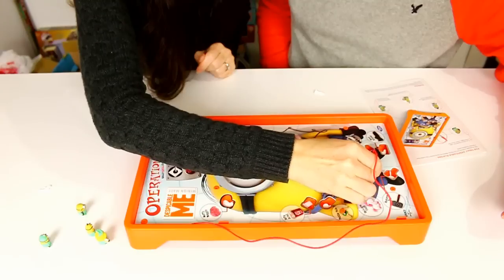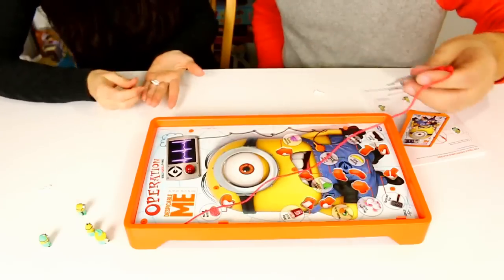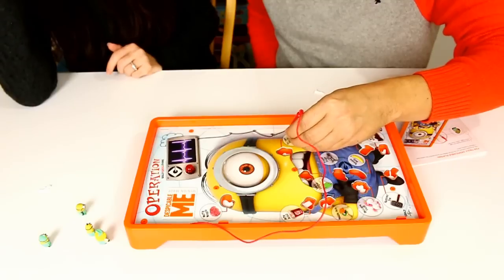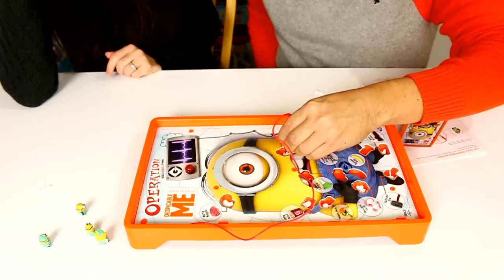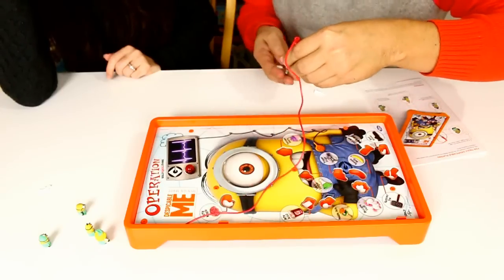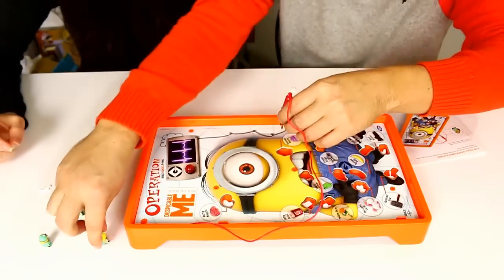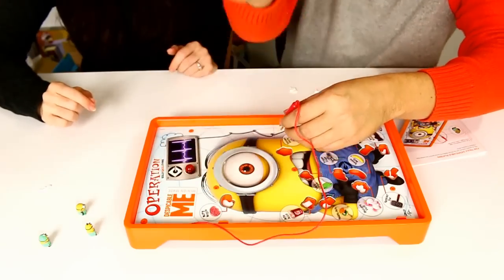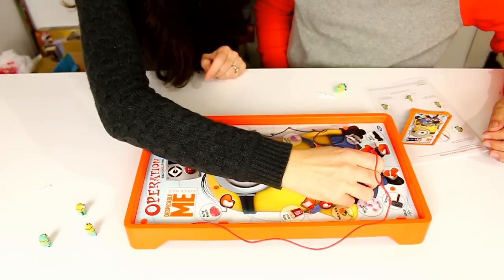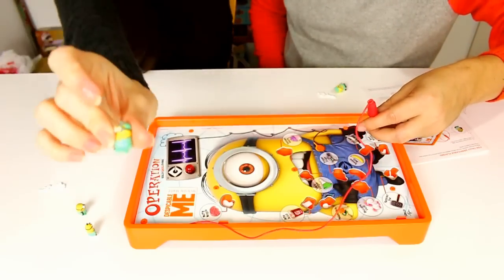Oh, it jumped — did you see that? What happens if you drop it? I don't know. If you drop it, does that cancel your turn? Maybe it does. Okay, I'll put it back — I don't want to cheat. I did drop it. So I'll go for the Cavity. Are we gonna be too good at this game? Some of these are hard. I got Nurse Bob — I have the two pieces that coordinate with him! Alright, so I gotta go back for Unicorn Fluff.